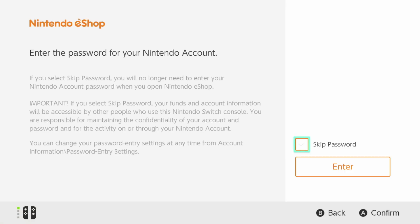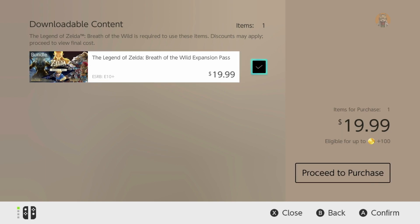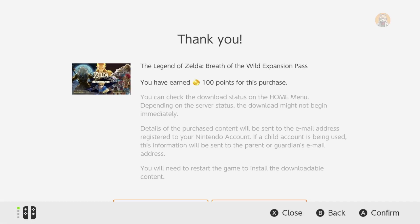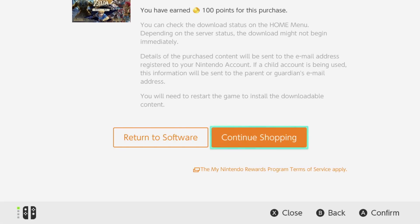Okay, we took care of that. Now I can actually purchase the DLC. We're going to the Nintendo eShop — I probably should have taken care of this beforehand. All right, there we go. I have purchased the Breath of the Wild Expansion Pass — yay! And I've earned 100 points, very nice.